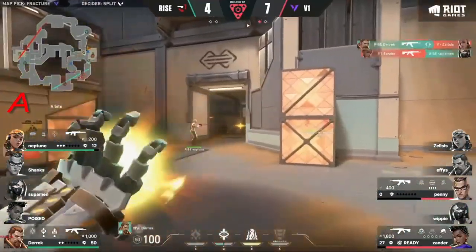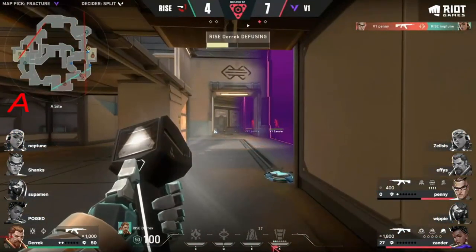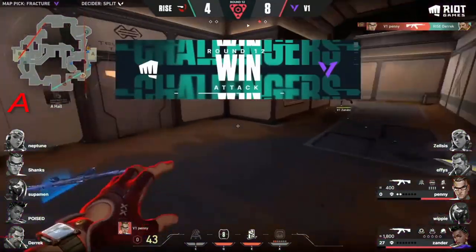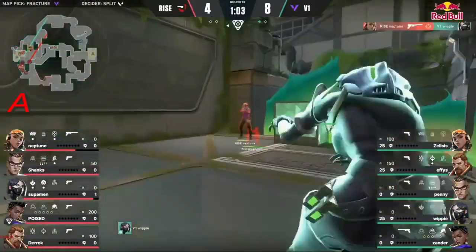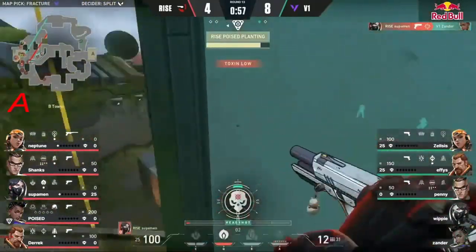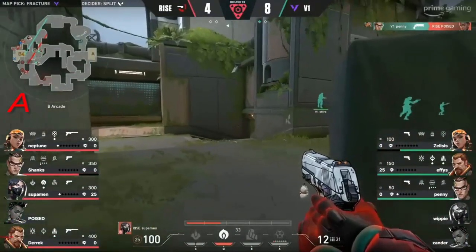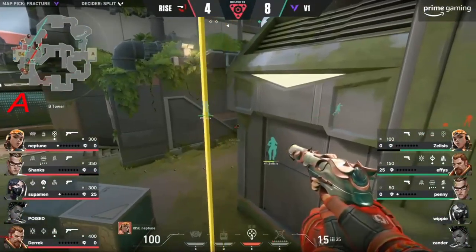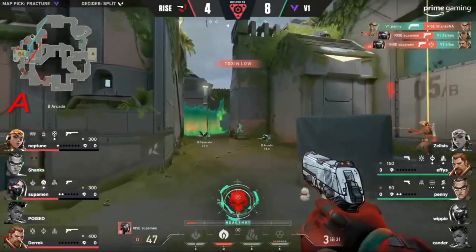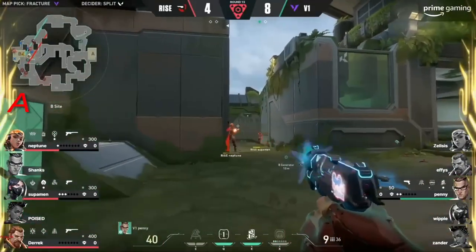It all happened so fast. Penny and Xander — the two that remain — deal with Neptune and Derek. The cosmic divide comes out, Neptune gets decapitated. Derek is gonna have to pull up some magic — they swing out. Version One get to eight. Rise are at four. They've gotten onto B, found some space. Whippy already fallen. Rice swarm onto the site so well, so efficiently, applying pressure from all over. Penny can do some of the same — look at how far off Shanks is playing. This is a really difficult site to retake for Version One.